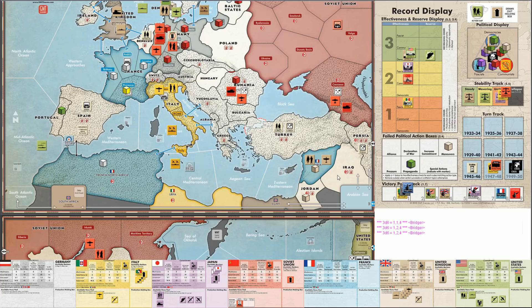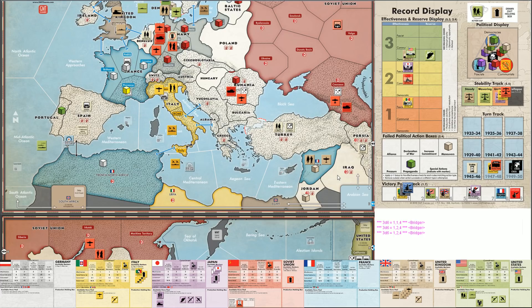Let's do the attack on Iraq again. 3d6 versus 1d6, no augmentation. Three rolls in a row - a four, and the defender is a four. It's a tie - the British lose their army unit. They should have augmented it. Now they have to rebuild it - they're going to spend their last military action to rebuild the unit they just lost.